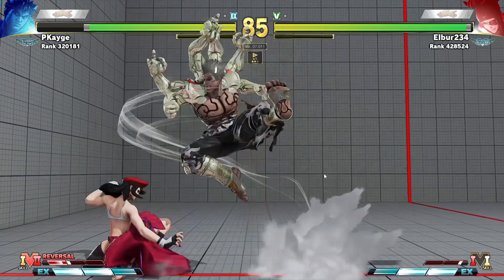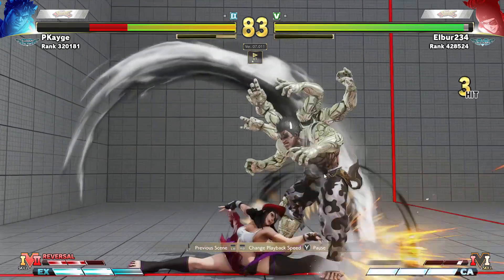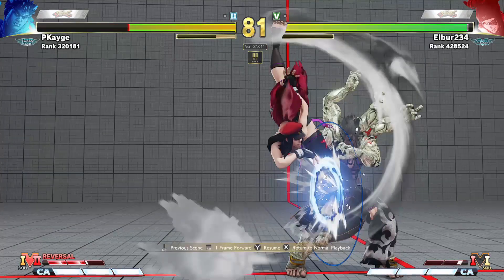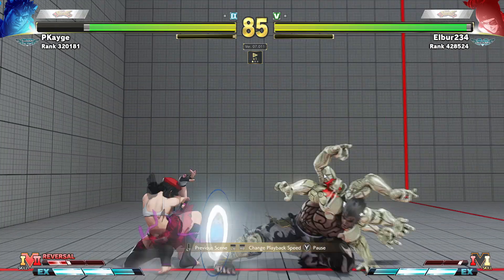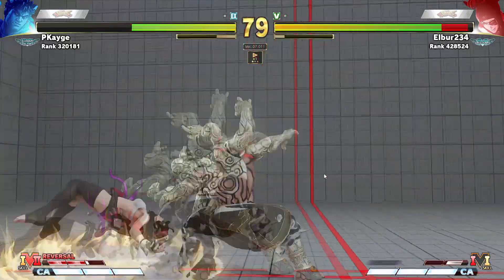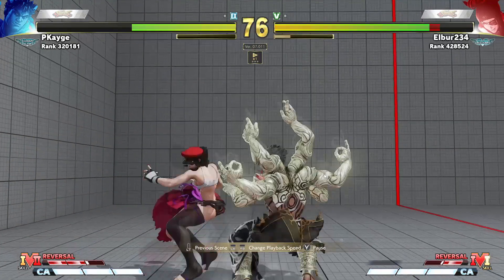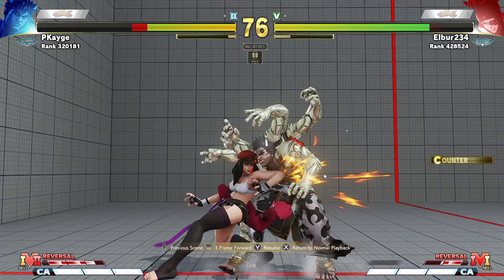Good chance to get out of the corner there. And once again we go for that medium kick Tatsu, leaving ourselves way open, and she is ready to respond. Also on that combo - when she gets the knockdown on us we don't do a quick rise, so she gets plenty of time to walk up and set everything up. She doesn't end up doing anything good with it, but by not quick rising we gave her that opportunity. We had the medium Tatsu and were trying to confirm it into the medium DP - I think we may have hit the heavy DP by mistake.